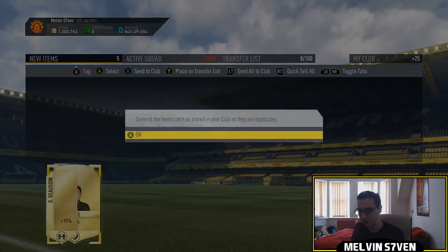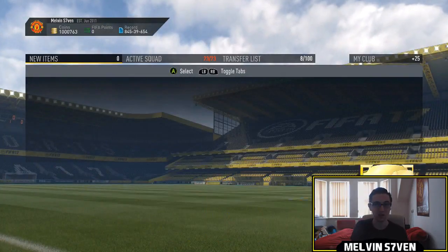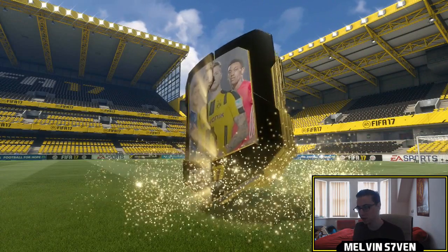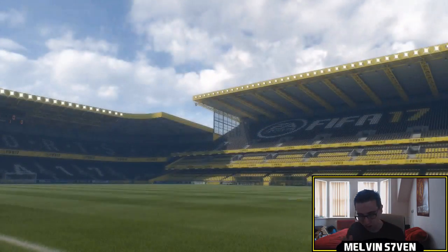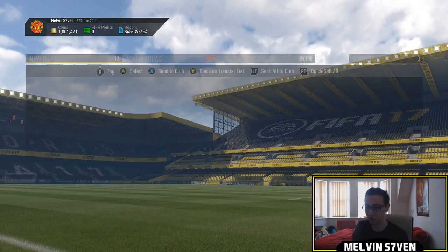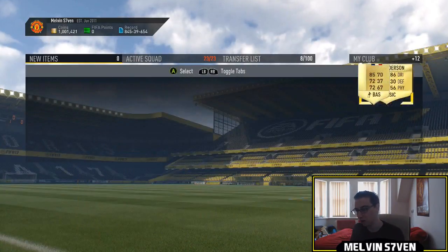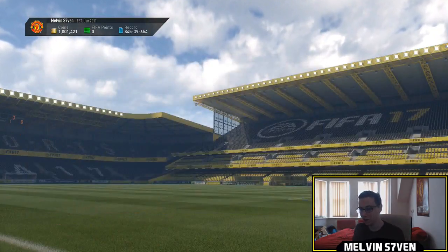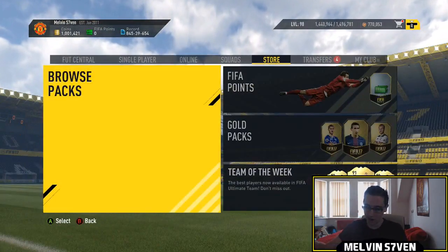We'll discard that and open the rare mega pack next, then the 50k pack. Unfortunately nothing in there. It seems to work better if you open packs individually rather than stacking them — I literally opened that one mega pack individually and got the legend you're going to see at the end of the video. No walkout there — when I open them in a bundle I seem to get nothing. That's a dreadful 50k pack.